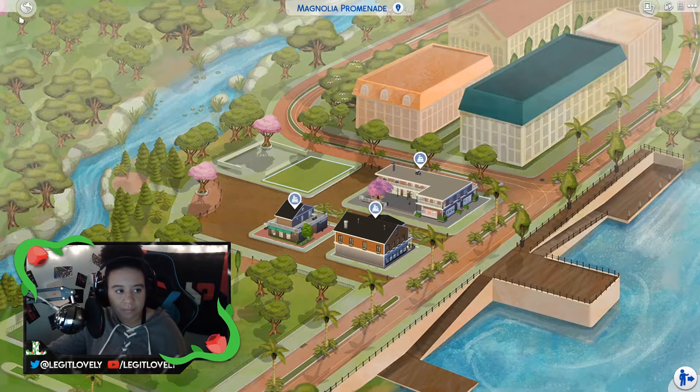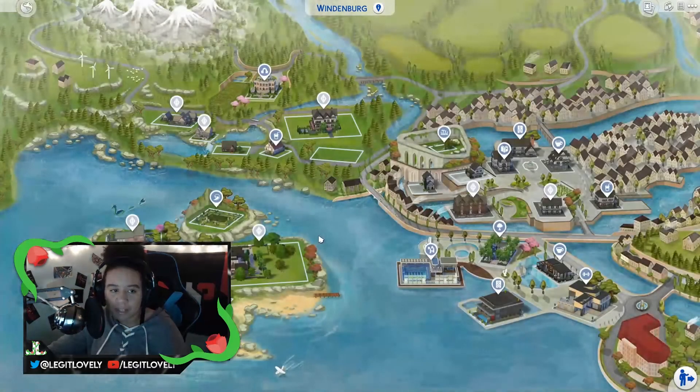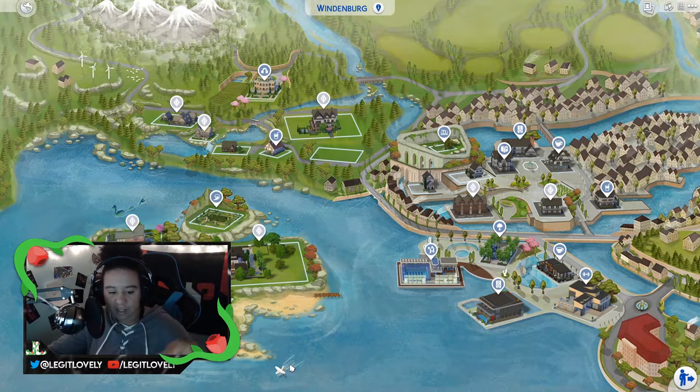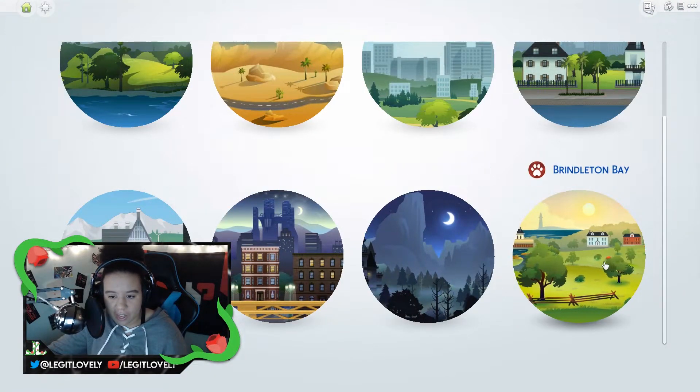Then we have Windenburg, which was my favorite world until Brindleton Bay came out, but this map is beautiful. You've got the docks illustrated over here, what I think is like a seaplane, windmills, and mountains. I am in love with these snowy mountains — I love greenery combined with mountains with snow on the tops, it just makes me so happy. Strangford and Forgotten Hollow don't have one, and Brindleton Bay doesn't have one either.